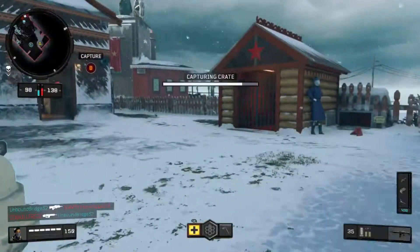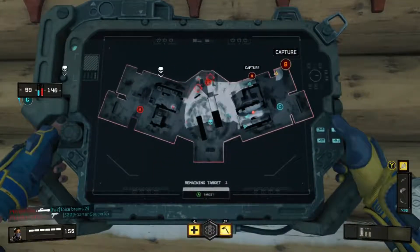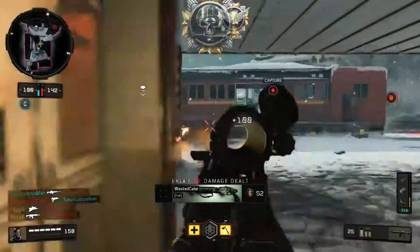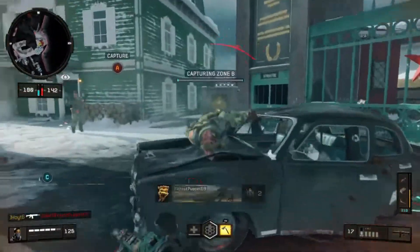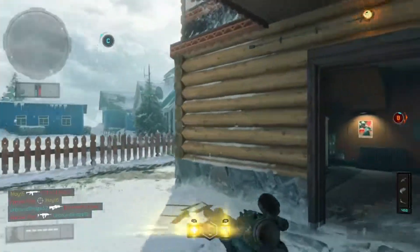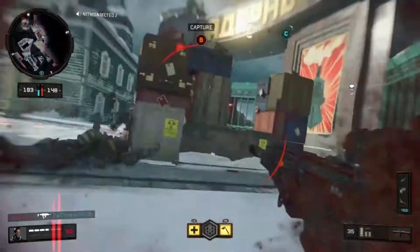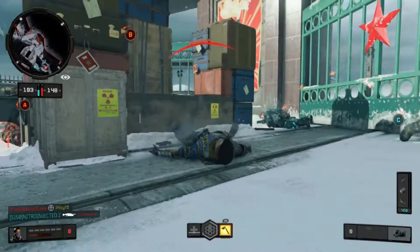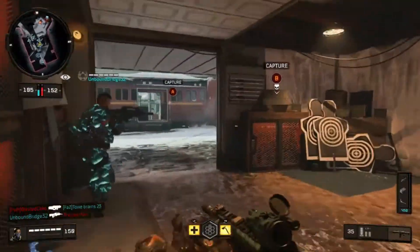We got a lightning strike! Let's get it mid map and then hopefully we can get into the middle of the map and take B. There we go — there's two down. They got a lightning strike down too, and there's two more spawning back. That lightning strike went through — oh that was bad. Actually no, we have flak jacket, we're good. Might as well try — we got him!